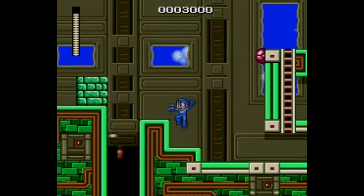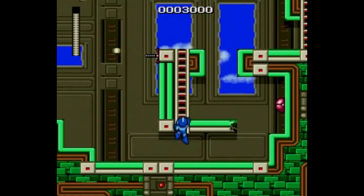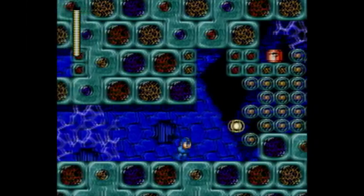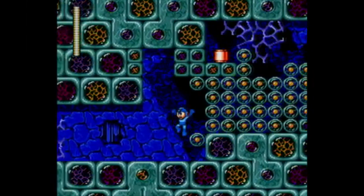All the enemies, Robot Masters, and Mega Man himself all have a little sense of depth and weight to them, thanks to the extra shading. They don't overdo it — everything here looks great. The backgrounds especially look fantastic with all sorts of new details and colors.